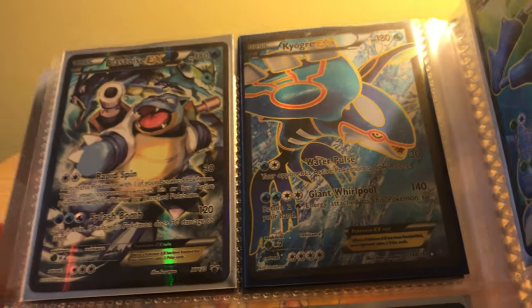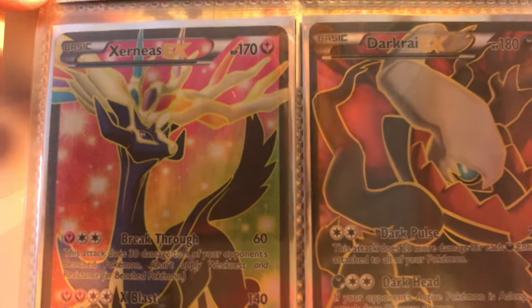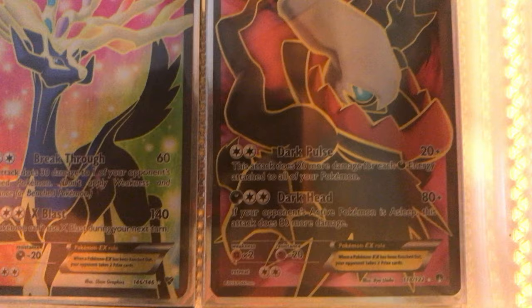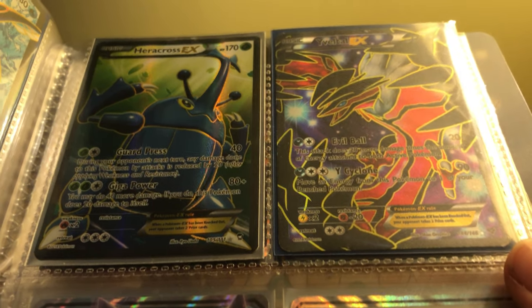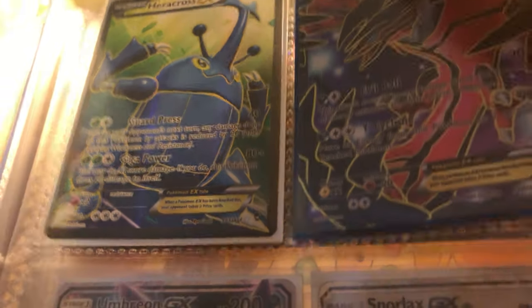Blastoise Full Art EX, Full Art Kyogre EX, a Full Art Xerneas EX, Full Art Darkrai EX — and Darkrai is one of my favorite Pokemon, as you can tell, in my top ten favorite Pokemon. Then we have a Heracross Full Art EX, and then a Full Art Eviolite EX.